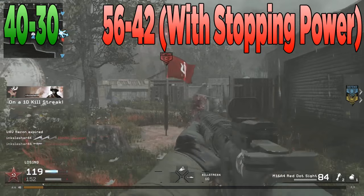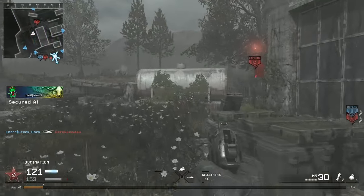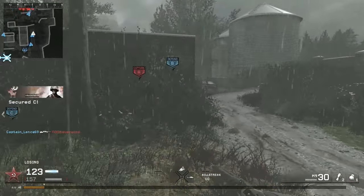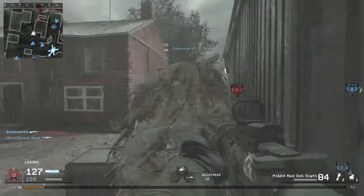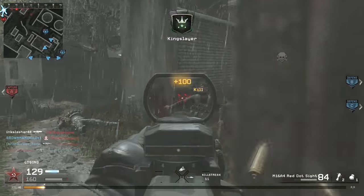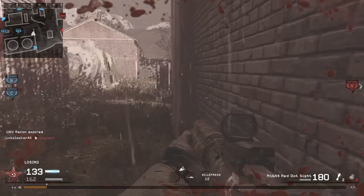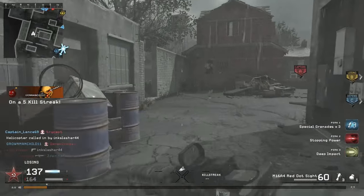So it's a 3 to 4 bullet kill baseline. If you're using Stopping Power it deals 56 to 42 damage, which means it's a 2 to 3 bullet kill. By using Stopping Power, you make it so you're always getting a 1-burst kill. The M16 is a burst fire weapon, so you're firing 3 bullets at a time, meaning Stopping Power ensures a 3-round burst kill at any range. On top of that, headshots in Modern Warfare give a 1.4x damage multiplier — the same as Stopping Power — so stacking both deals massive, massive damage. It's very easy to see why this weapon is so good.